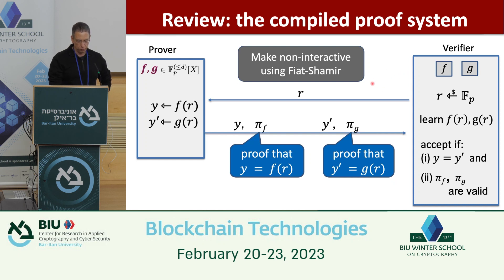If a protocol is not public-coin — if the verifier has to keep secrets — we can't apply Fiat-Shamir, and those are inherently interactive protocols. In the blockchain world, we mostly need non-interactive protocols because there's typically one prover and many verifiers. With interactive protocols, the prover would have to separately generate a proof for each verifier. Non-interactive proofs allow many verifiers to verify a single proof, which is why the blockchain space mainly uses public-coin protocols made non-interactive via Fiat-Shamir.